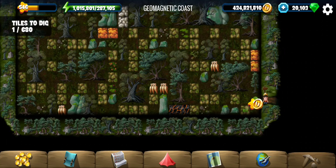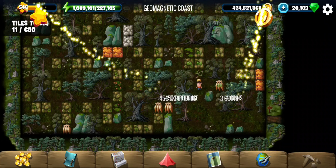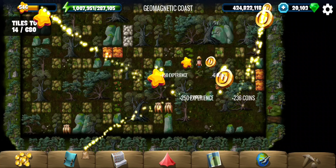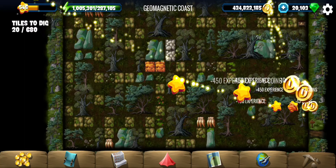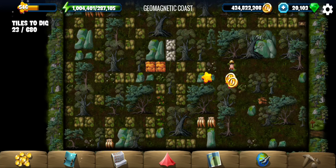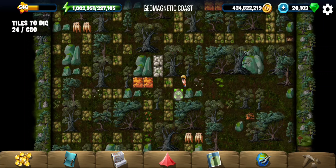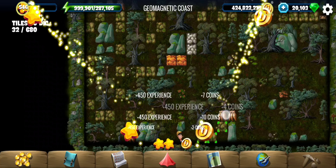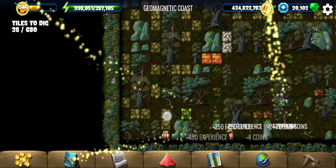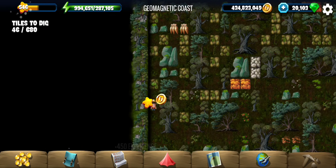Welcome to Geomagnetic Coast, the first location of the second side quest of the Gaia questline. There's a geomagnetic anomaly because of which several animals are pushed onto the shore, so we have to push them back into the sea. We have dolphins, turtles, and jellyfish — ten animals total. They're not currently visible on the beach, so let's keep exploring until we reach them.